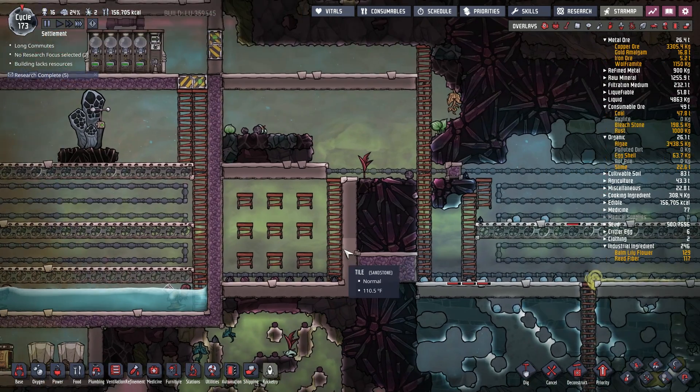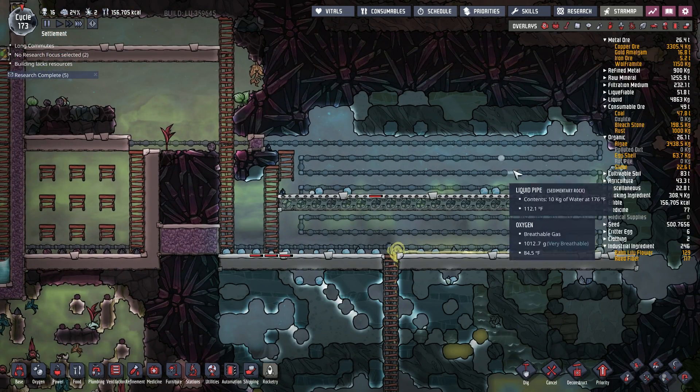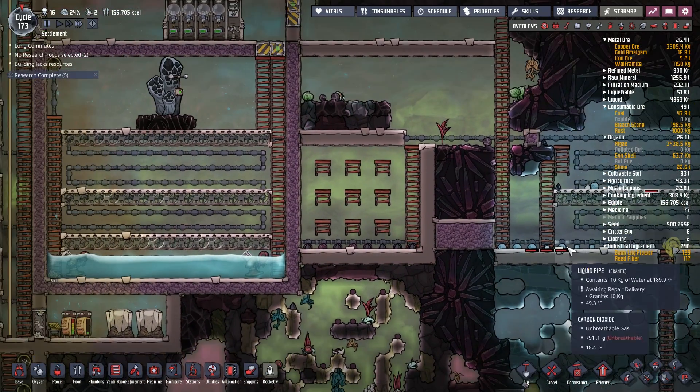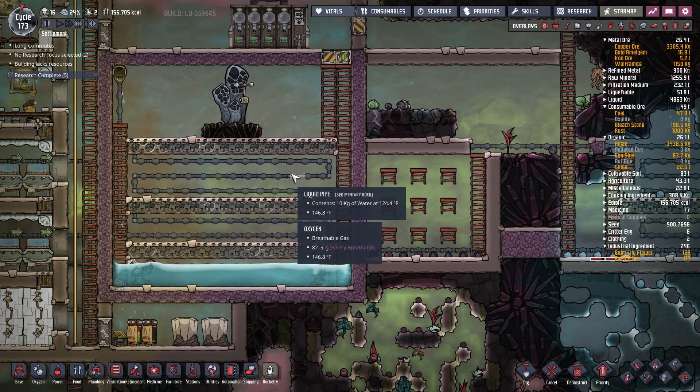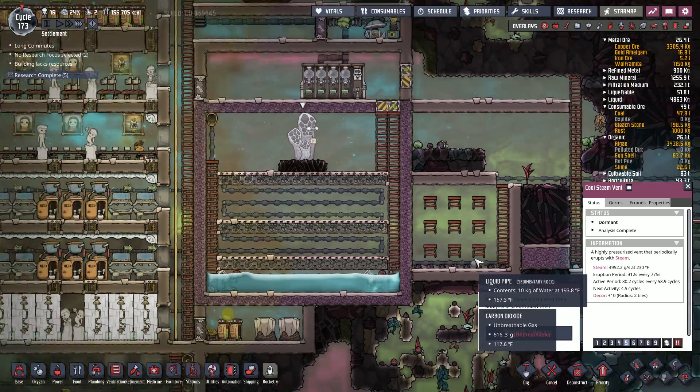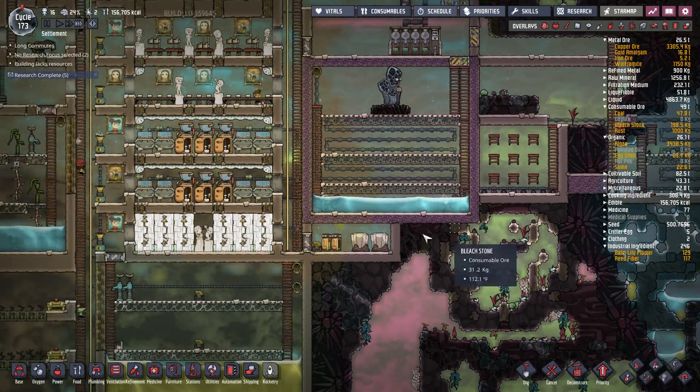We've basically got our water from 190/135/198 down to 130/160 — it's not really cooling it enough. In my opinion, we're wasting the cooling properties of this area; we could be using it for something else. And I don't think we really need this radiator to make the steam condense. This is going to erupt in four cycles, so we're just going to see if maybe this helps the steam to condense.